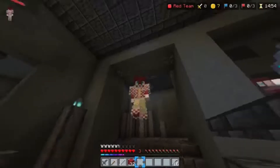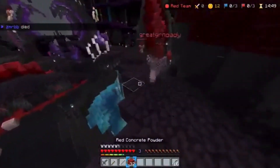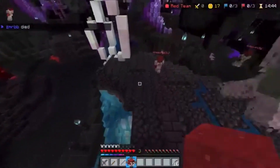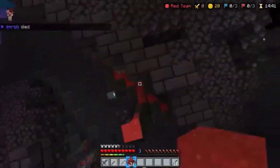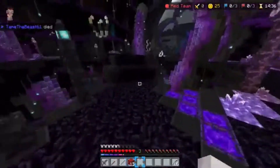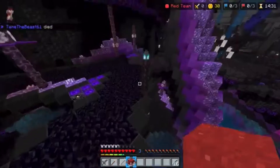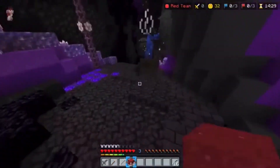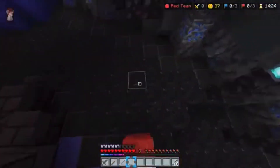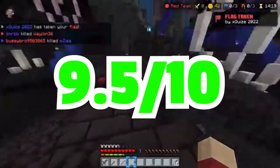Now, time for Capture the Flag. Unlike Block Drop, Capture the Flag is a brand new game mode to the Hive, and we've never seen it before. Overall, it is a super fun game mode and a great new PvP game mode that was added to the Hive. There's a bunch of cool features, like a lot of different custom things you can buy in the shop, and it's just very fun to play. I have played Capture the Flag on other servers, such as CubeCraft, and I do think that Hive Capture the Flag is the best one out of them all. So overall, I would give this game mode a 9.5 out of 10.